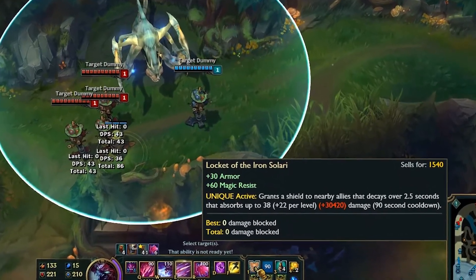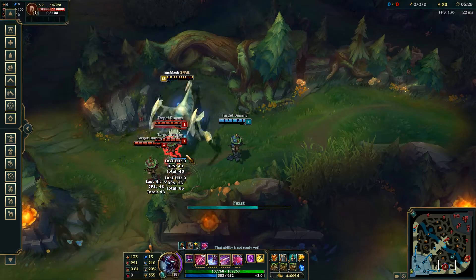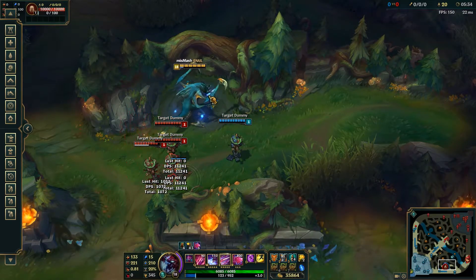I've been trolling on the practice tool and I found out it's pretty fun using reset cooldowns instantly. With Gargoyle Stoneplate, if you put three damage items together, it gives you quite a lot of health.